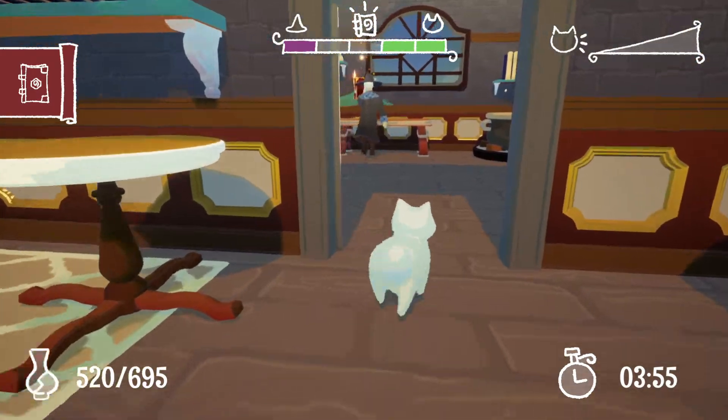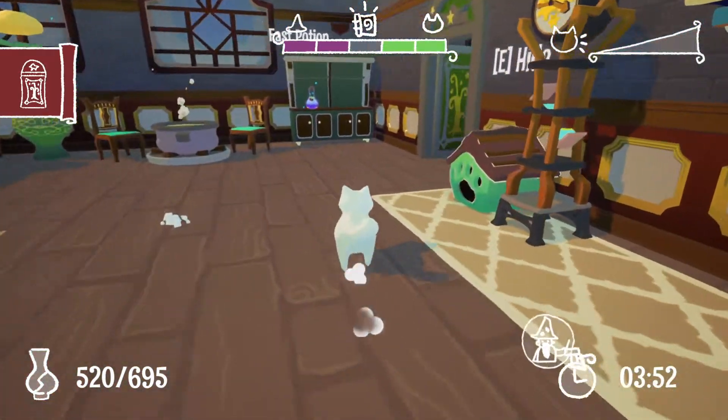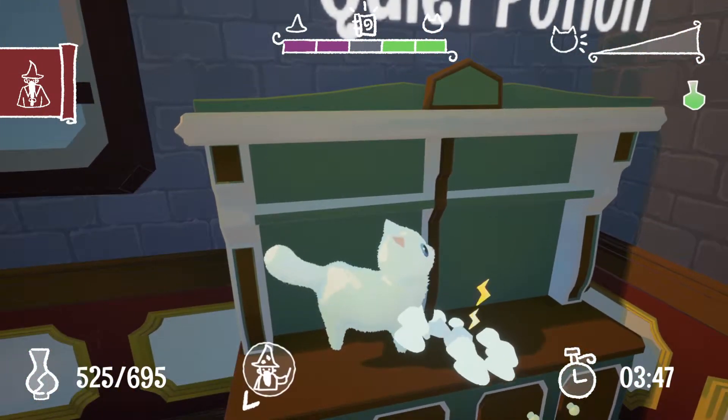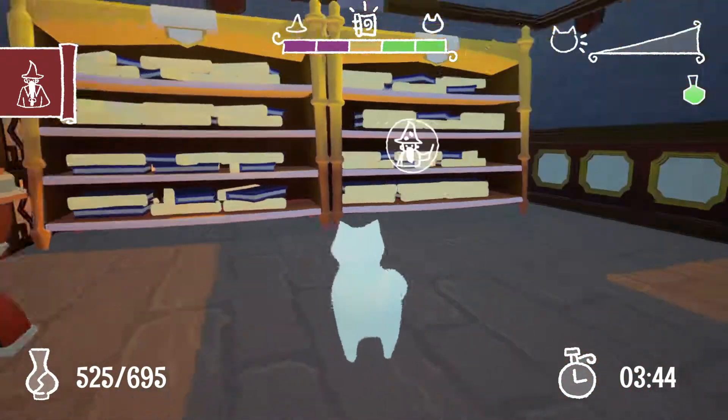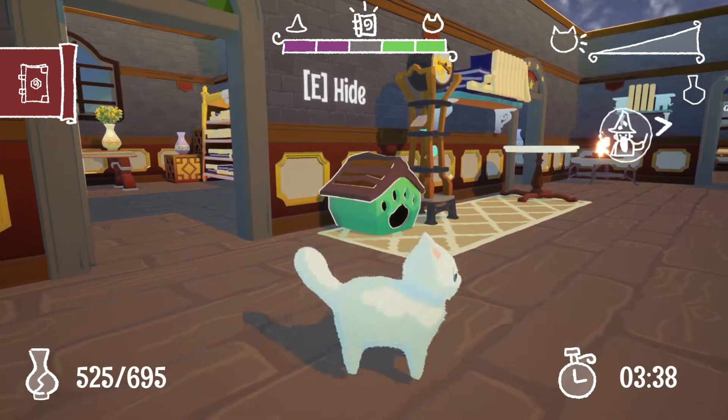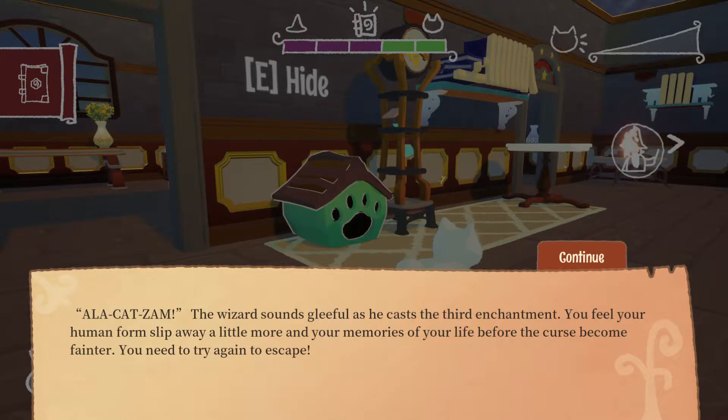You can see the top middle — there's only one more, so we're going to go get it. So there are five books total, is what I'm guessing based on the bar in the upper middle. Oh, he cast a spell. I was a little bit slow there — even after I had figured it out, I still didn't really take action. Alakatzam — the wizard sounds gleeful as he casts a third enchantment. You feel your human form slip away a little more, and your memories of your life before the curse become fainter. You need to try again to escape.